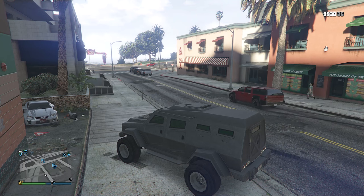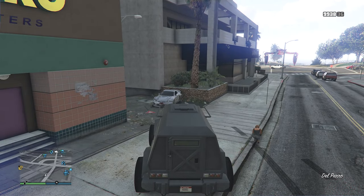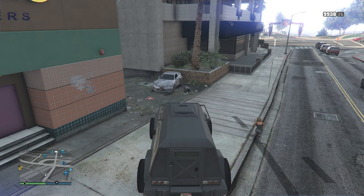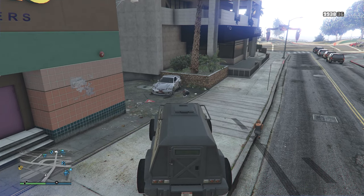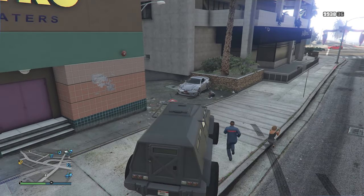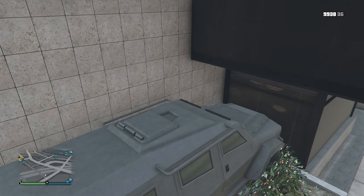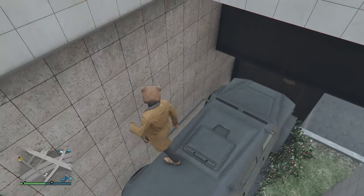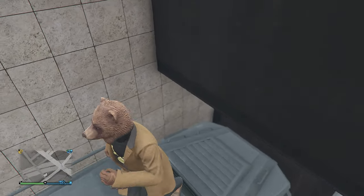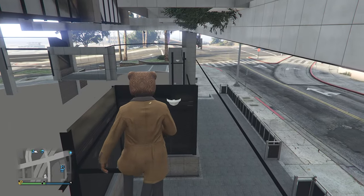For the third wall breach, you're using the insurgent again. Here's the exact location. You will need to grab a small civilian car to ramp off of — or if you have a friend, maybe he can use a ramp buggy instead. Whenever you have your insurgent, drive up the car and park it in the spot where I am. Hop out, get on top of your insurgent, walk on the edge, and try to have your character fall. When the character falls, it will lift you up into the glitch spot.